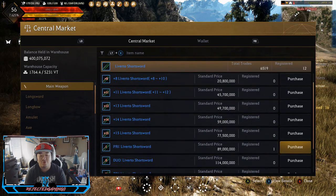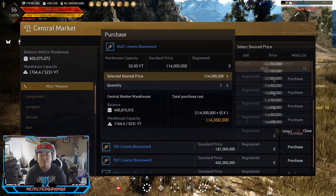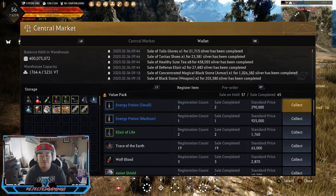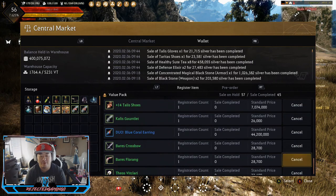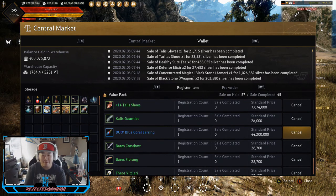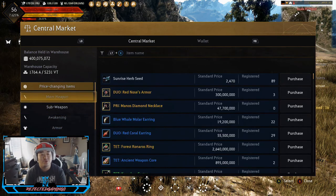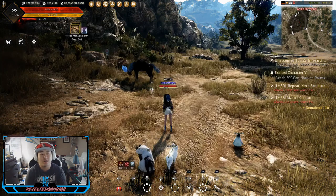If I was gonna sell the Loverto short sword — I believe we have duo — it'd be 114 mil, and it'd be the only one up, so I would be able to price it up to 122 mil, which would be nice. Real quick — I'm curious — did I sell what I want to sell? Can I please sell these stupid duo Blue Coral Earrings? I want my 44 mil soon.